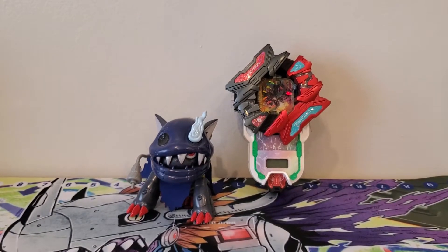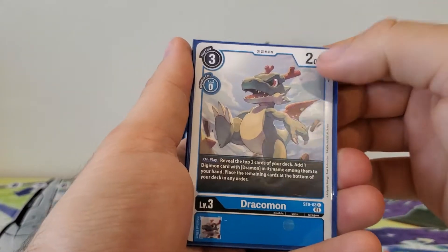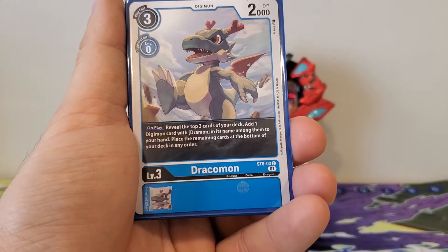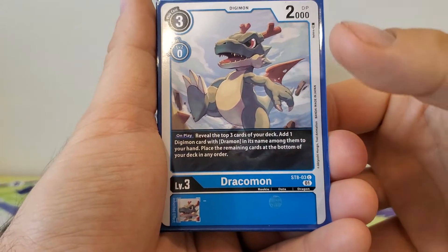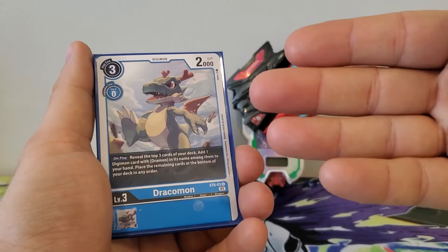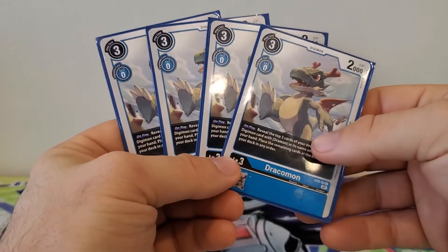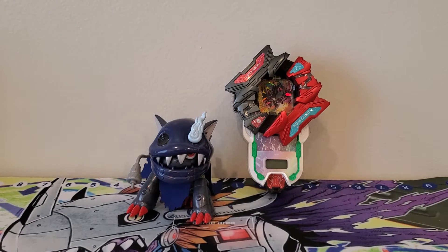From the Euphorce Vedramon starter deck, we got four copies of Dracomon. Three play cost, zero digivolution cost, 2,000 DP. On play, reveal the top three cards of your deck. Add one Digimon card with Dramon in its name among them to your hand. Place the remaining cards at the bottom of your deck in any order. So I can grab Vedramon, Aero Vedramon, or Euphorce Vedramon — and I'm not losing any resources since those other cards go to the bottom. That makes this one very good and useful, hence four in the deck.